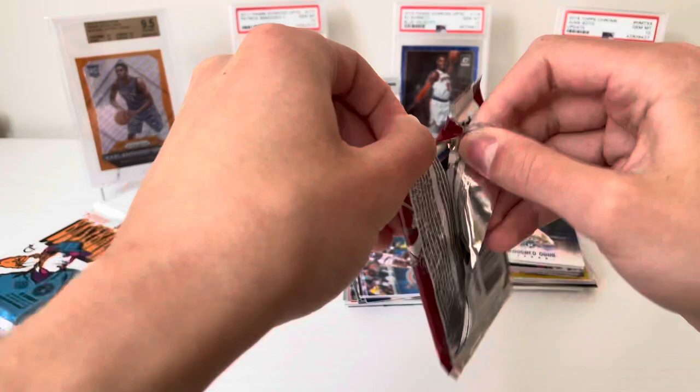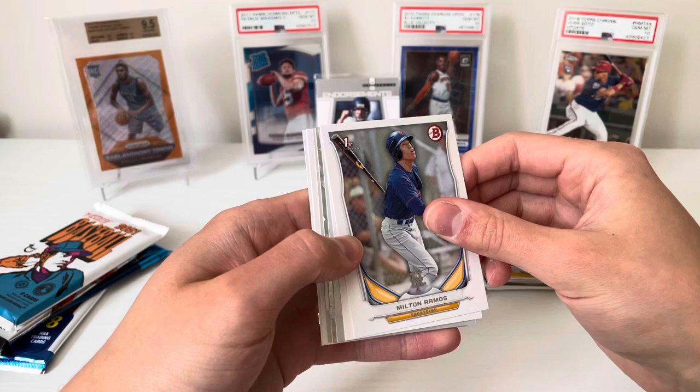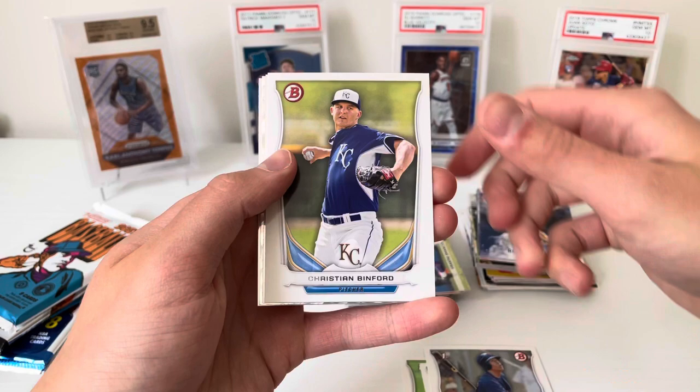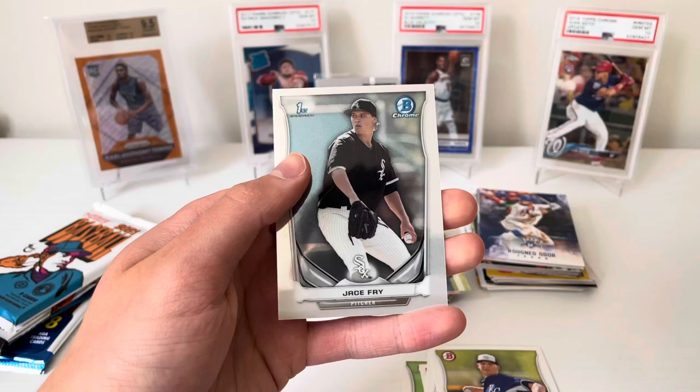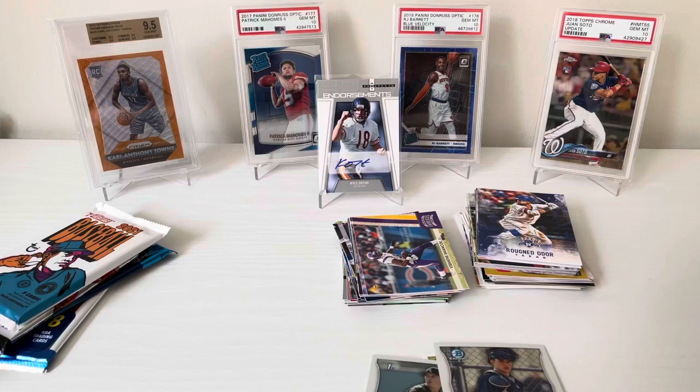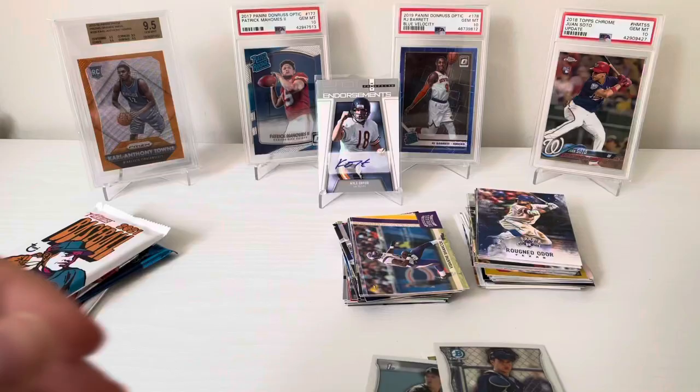Bowman 2014. Just those chromes — I'll pull this stuff up to the front. We got a first Bowman paper: Visan Diaz, Ian Clarkin, Milton Ramos, first Bowman Christian Binford. Louise Torrens — oh, this is a cracked ice! Our first Bowman is Jace Fry, and the cracked ice is going to be Aaron Nola. I mean, that's not terrible — he's a pitcher, but a nice first Bowman. Definitely gonna sleeve that up. First Bowman Aaron Nola cracked ice.